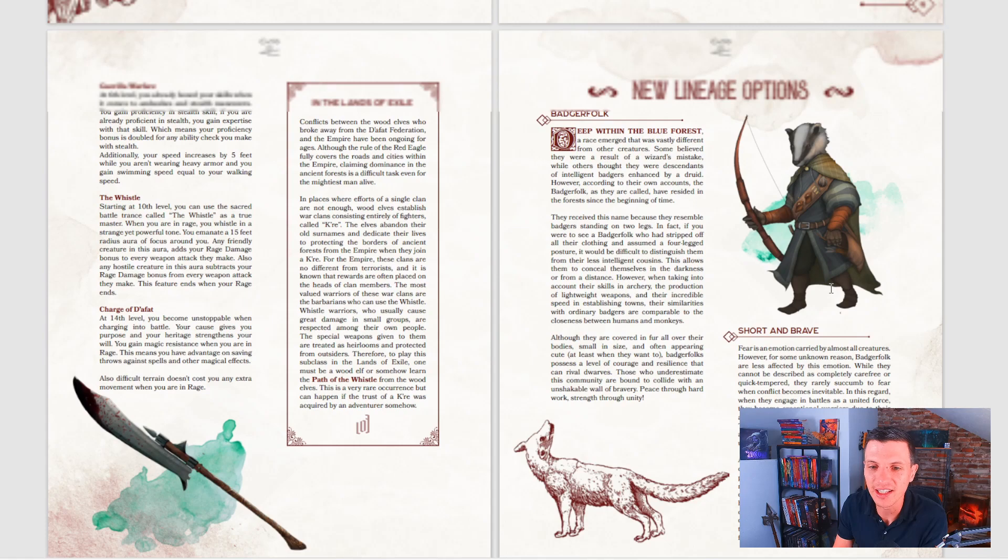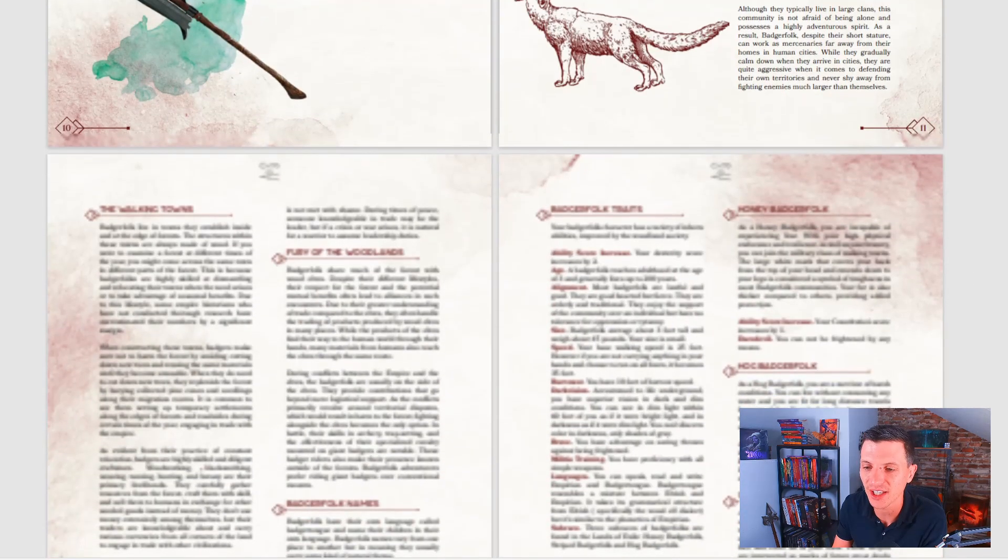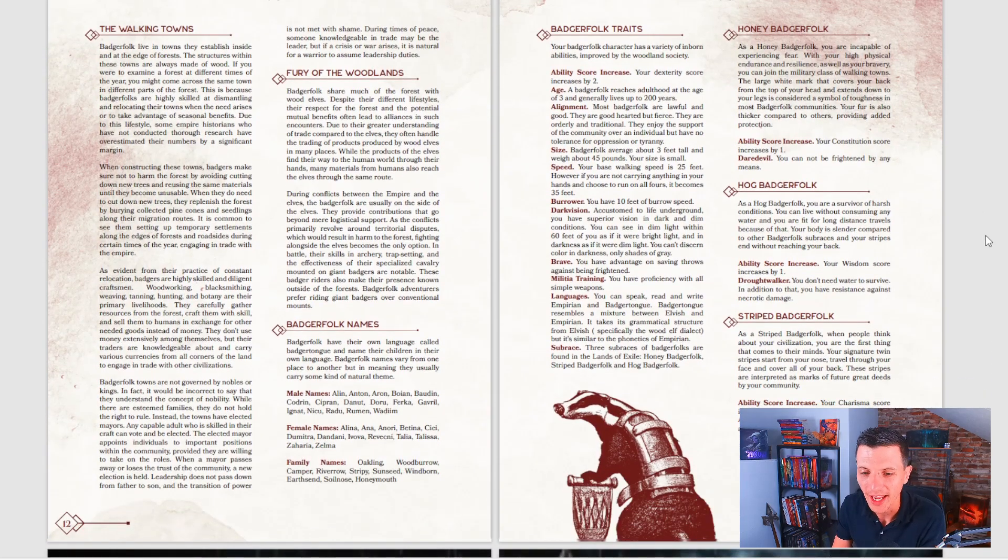On to lineages — there's the Badger Folk, which I would never personally play but I know a lot of people would. They split the Badger Folk traits up nicely: all badgers get Brave — advantage on saving throws against being frightened — and proficiency with all simple weapons. Then you choose a subtype: Honey Badger, Hog Badger, or Striped Badger. The Striped Badger is really cool because it gives proficiency in both stealth and perception skills.